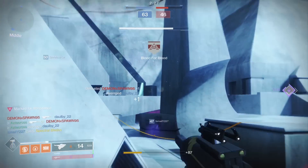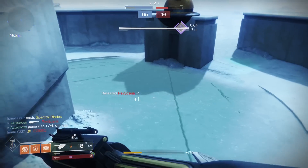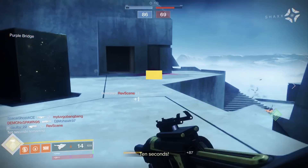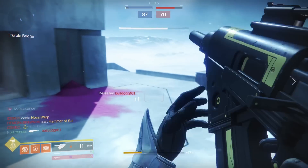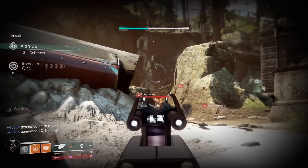Back then, the time to kill average was like 1.1 seconds, whereas now we've got many weapons that can kill in less than 0.8 seconds, as well as a number of one-hit KO weapons like shotguns, fusions, and sniper rifles. Needless to say, being stuck up in the air with a scout rifle is not the most optimal of strategies.